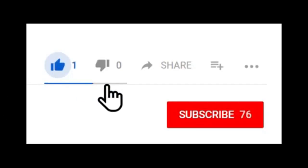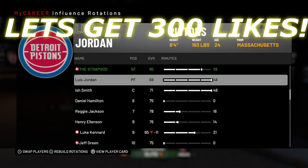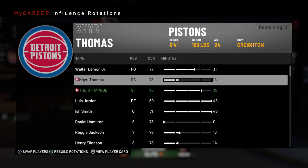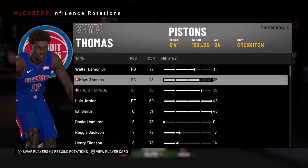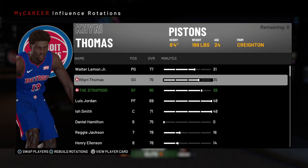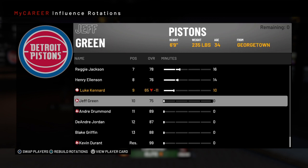Make sure you like, subscribe, and turn on post notifications. What's good, it's your boy Amante with another video. Today I'm giving you guys an in-depth tutorial on unlocking the hardest badge in the game — Alpha Dog. It's a must-have badge, and not only is it the hardest, it's one of the best because you get plus five on all your attributes when one of your teammates gets cold.